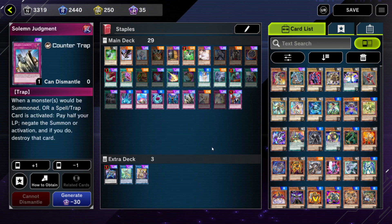Solemn Judgment is the next one — the third staple card you can get by buying the special packs for 750 gems each. Solemn Judgment is a card you could play in just about any deck. It does cost half your life points, which is something to watch out for, but it's capable of negating pretty much anything — any summon, or any spell or trap card being activated. Just keep in mind you can't negate a monster effect with it, or negate the effect of a continuous spell or trap that's already on the field — your opponent has to be activating the card initially.